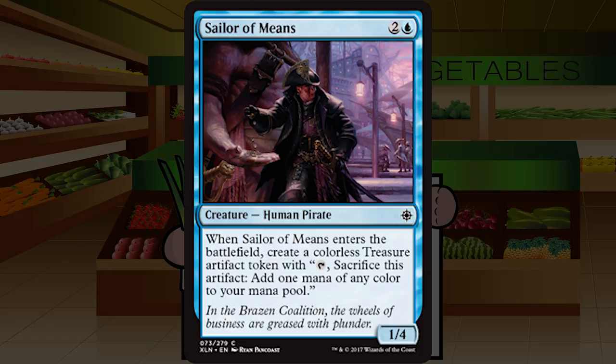Sailor of Means is two and a blue for a 1/4 human pirate at common. When it enters the battlefield, create a treasure token. It's 100% okay — not great, not horrible. It'll help you get to the late game by blocking, plus the one-time ramp. It's not something I'd go out of my way to get or actively avoid. A middle-of-the-road C that goes up slightly if your plan is to go late game, get treasure synergy, or if you desperately need pirates.